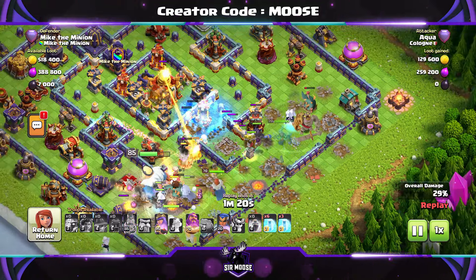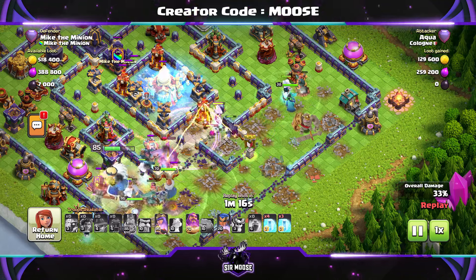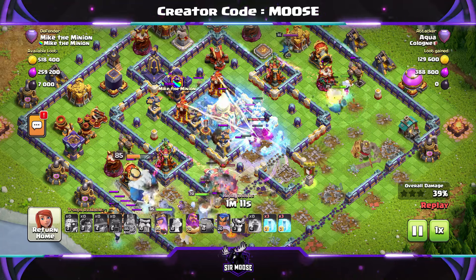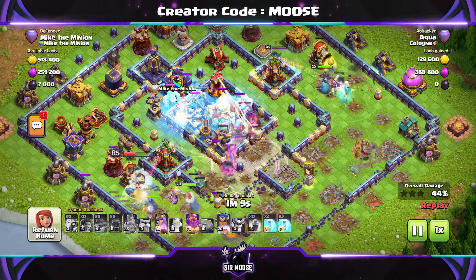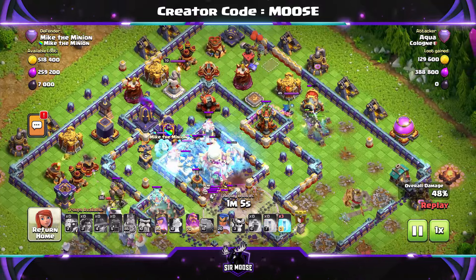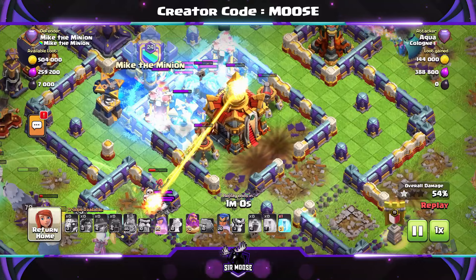But yeah, this base stood out for me. Loads of one star attacks, and I think what it is — you've got the centralized compartment, you've got an invisibility spell tower there, lots of nasty things there. The clan castle troops we're using are very important: five archers and three ice golems. It slows down the enemy attackers. Often they're going to be Root Riders — they get frozen in place and take loads of damage from those defenses.